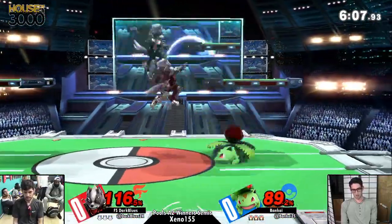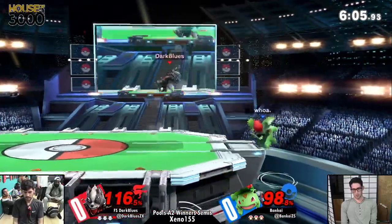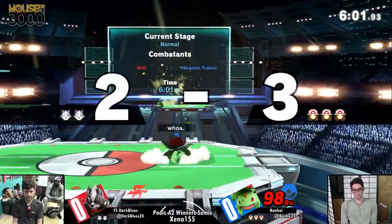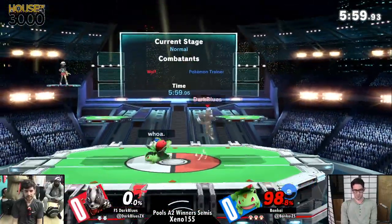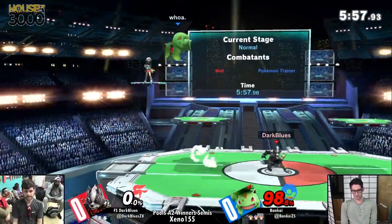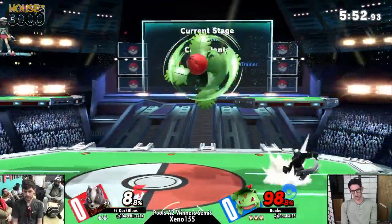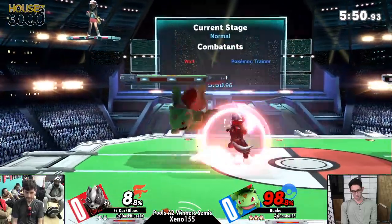Up smash. Ivysaur's a mid-weight, so he's lucky not to die just yet. Landing there, setting up the ledge trap. Big hitbox, beaten by big hitbox. And the thing is, when you're juggling like that, you never want to put yourself above the person you're juggling, because then they have the advantage — whoever's lower usually has the advantage there.